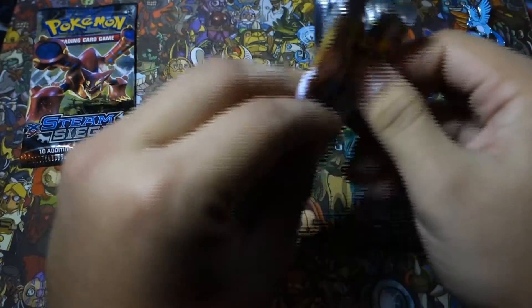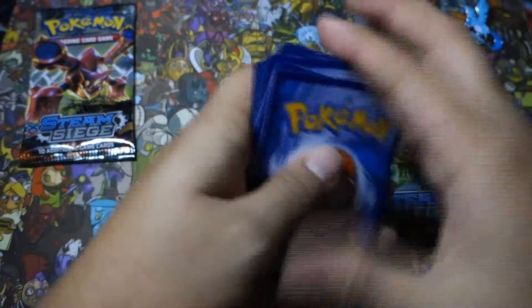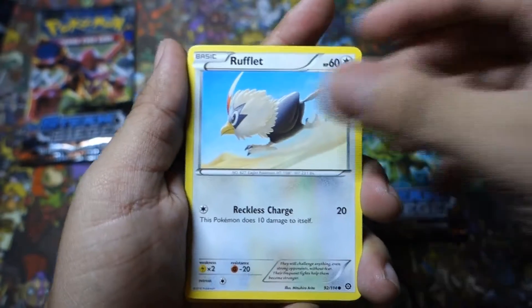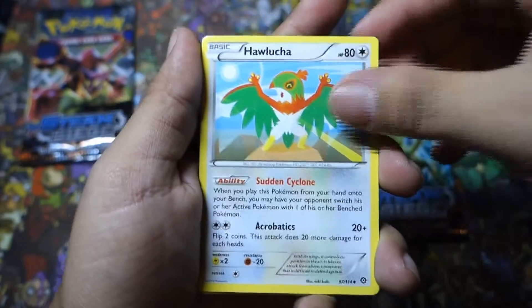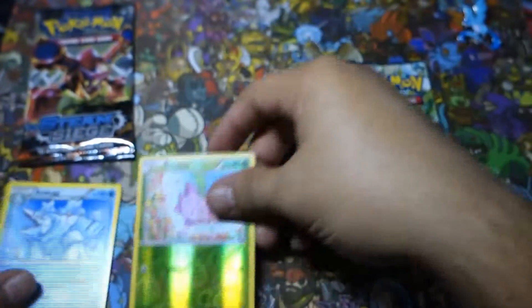See if she's got anything good for us. Alright, 1, 2, 3 — come on, show me that holo, show me that EX! So we start off with a Meowth, we have a Ponyta, we got a Rufflet, Larvesta, a Joltik, an Ambipom, we have a Hawlucha, we got an Aerith, the reverse holo is a Hoppip, and the rare in the pack is a non-holo Avalanche.